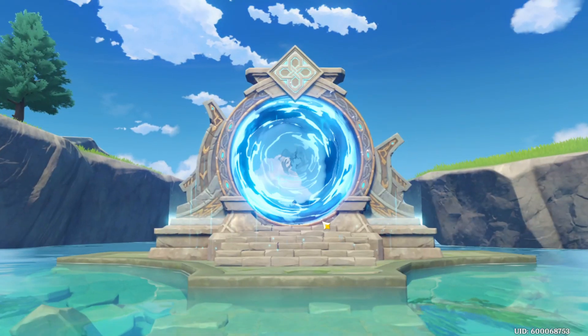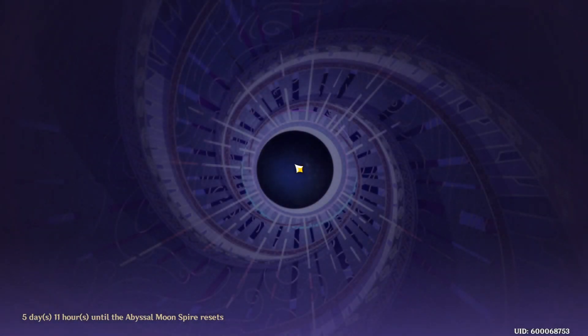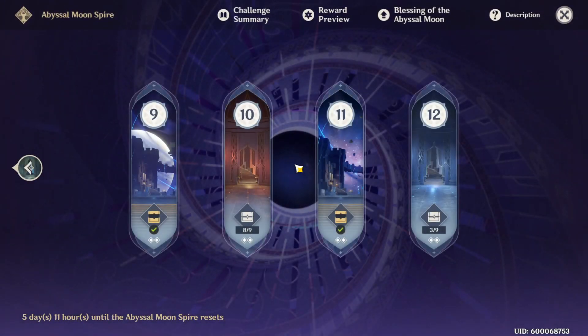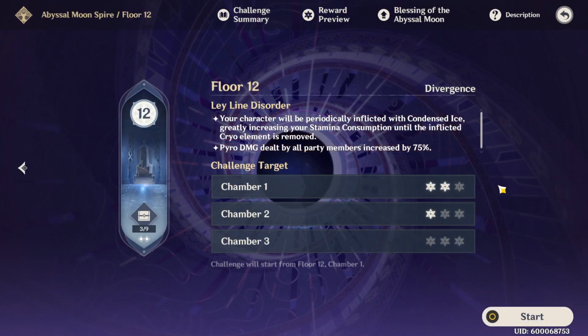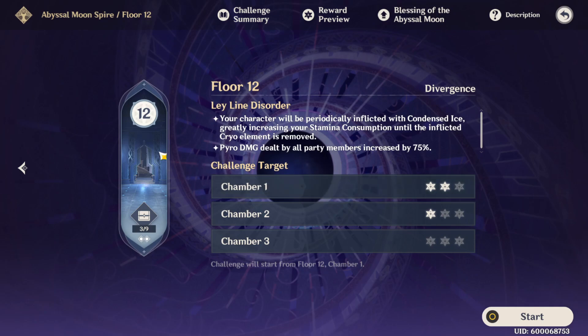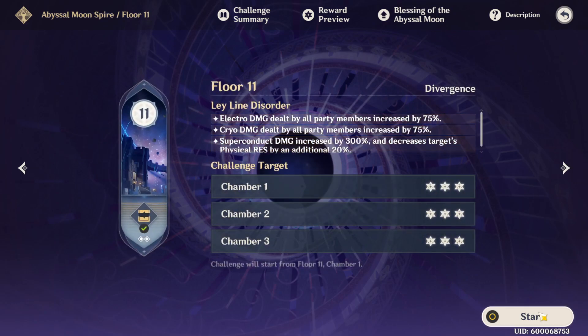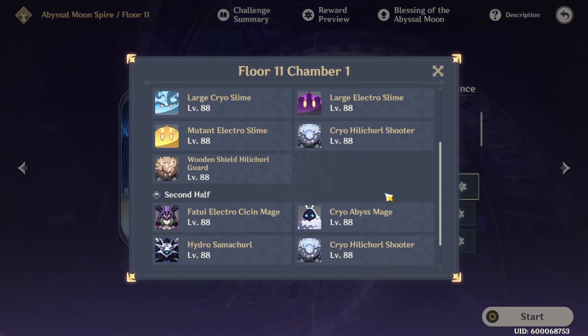We're gonna be doing Floor 11 of Abyss. I mean, I could do Floor 12, but we all know Floor 12 of Abyss is just Fire Simulator — if you don't have Fire Units, you're not doing Floor 12. I actually got a couple of stars on Floor 12 using Bennett, but I've already beat Floor 12 before and I don't care about grinding it. Anyway, we're gonna be doing Floor 11 of Abyss.